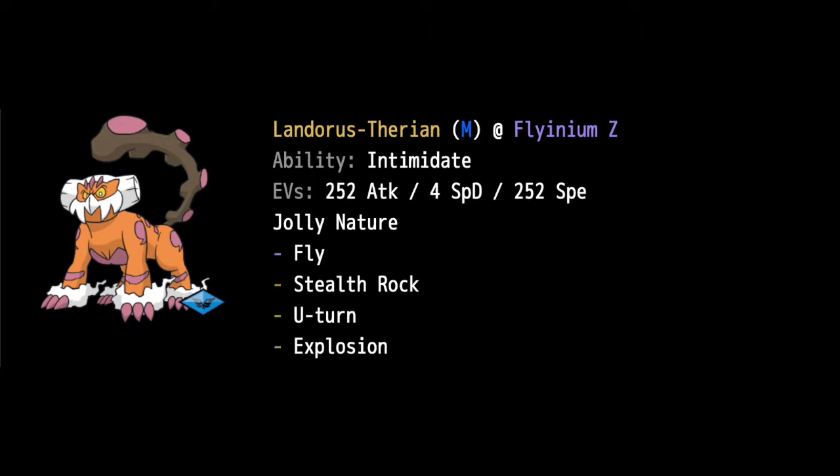To make up for the lack of Stealth Rock on my team, I decided to make Landorus-Therian the Stealth Rocker. This Landorus is supposed to be bulky, but I wanted it to be very powerful as well, so we put the Flying-Z to use Supersonic Skystrike. The idea behind this is to use Stealth Rocks first, and then KO something right after. Moves are Fly, Stealth Rock, U-Turn, and Explosion. I've seen competitive players use Explosion with Landorus to KO something and bring in something fresh for free. Intimidate lowers the physical attacker's Attack when they switch in, which is pretty nice.